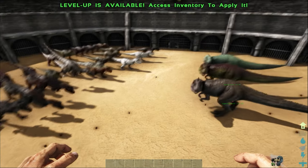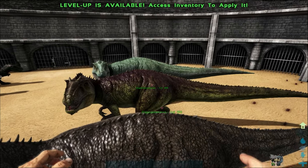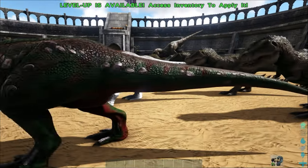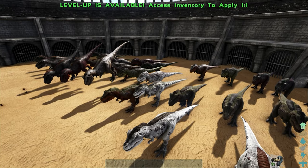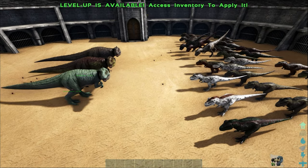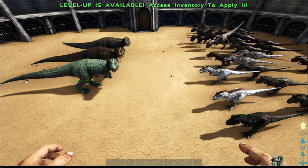So here you are folks, our fourth and final battle: 3 level 150 Gigas versus 30 T-Rexes. In theory the Giga should win, but who knows — maybe the numbers of 30 T-Rexes will demolish the Giga team. Well, we'll only find out if we do this battle. So let's start in 3, 2, 1.